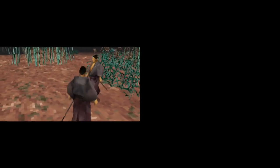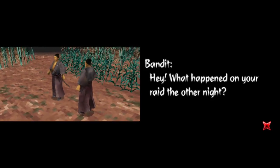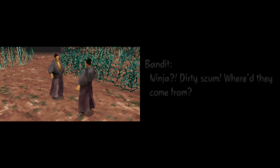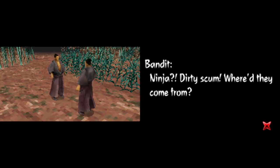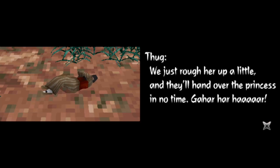Ooh, cutscene. "Hey, what happened on your raid the other night?" "It was a total mess. Some ninja showed up and started dusting us like sushi." "Ninja? Dirty scum. Where'd they come from?" "Who knows? But it don't matter now, cause we got this village woman as a hostage. We just roughed her up a little and they handed over the princess in no time."